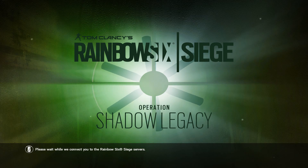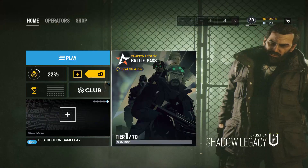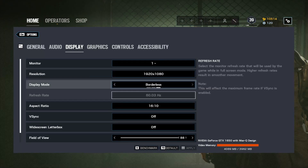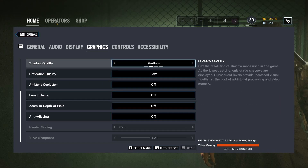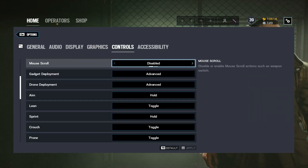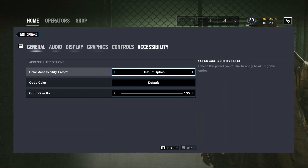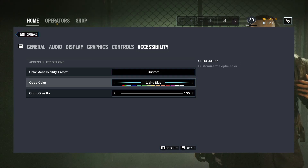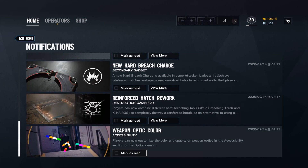I'm supposed to be recording my reaction to this. So this changed — there he is, the boy. If y'all wanna see my settings, this is what I'm rocking — some custom settings. I'm playing on 800 DPI, I don't really care. Oh alright, the optics, neat. You know we gotta go purple. So let's read what's up. Weapon optic color accessibilities — players can customize color and opacity of weapon optics in accessibility options.